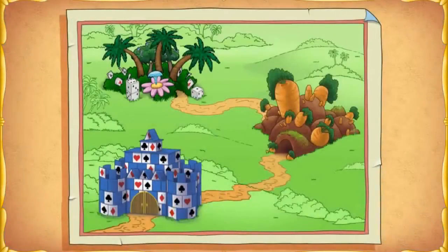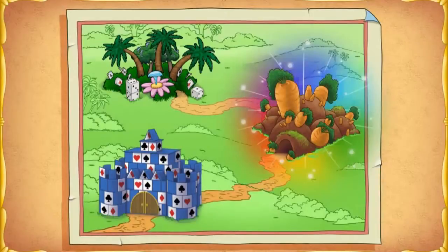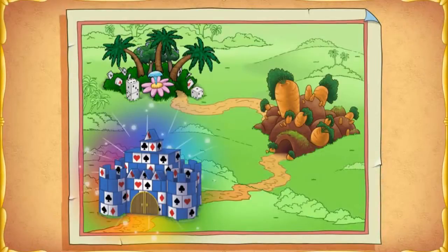When the wand fell into Magic Land, it broke into three pieces! We need to find all three pieces of the wand! To find the wand pieces, we have to go to Card Castle, Bunny Hill, and the Magic Forest! So first, we need to go to Card Castle!